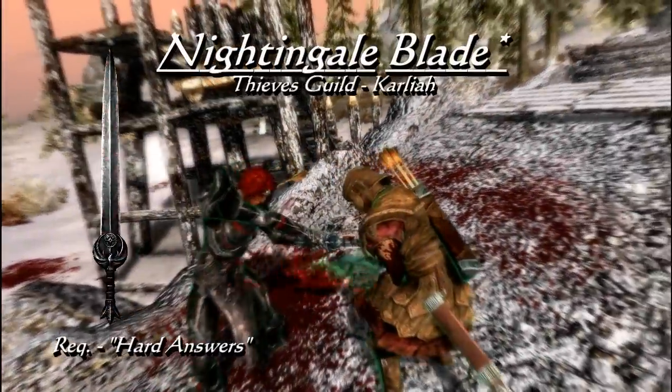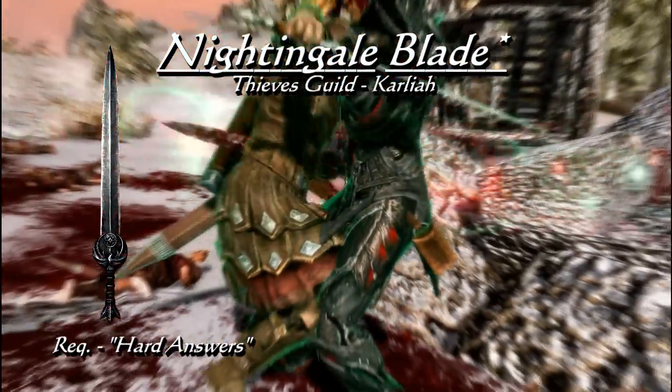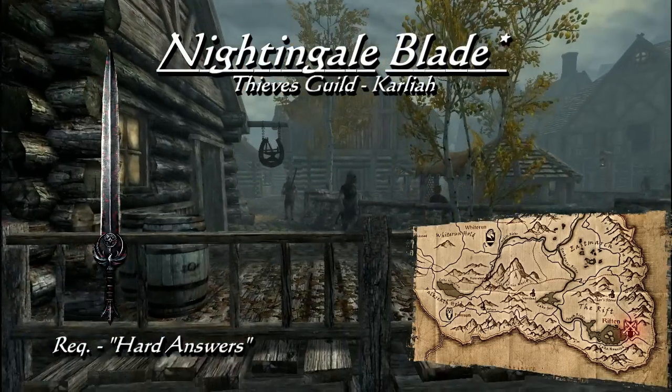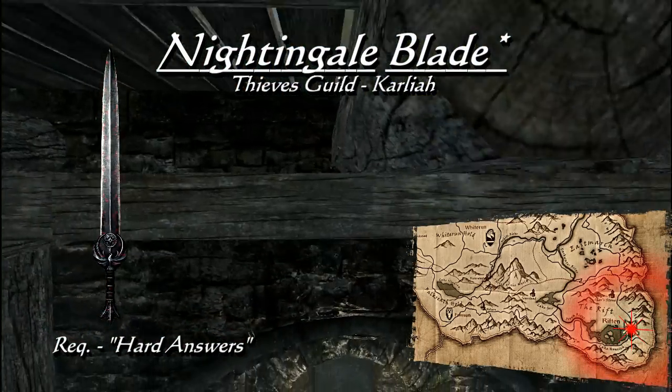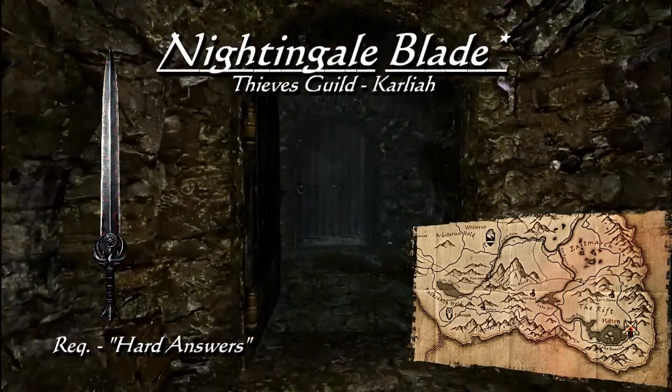If you are enjoying the company of the Thieves Guild during their main quests, you can get the Nightingale Blade. The level of this one is also determined by your own, and at level 46 its base damage will be 14, with the ability to absorb 25 points of health and stamina. The sword is given to you by Karliah during the Thieves Guild quest Hard Answers.